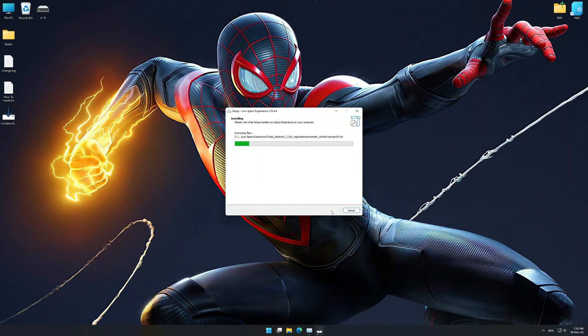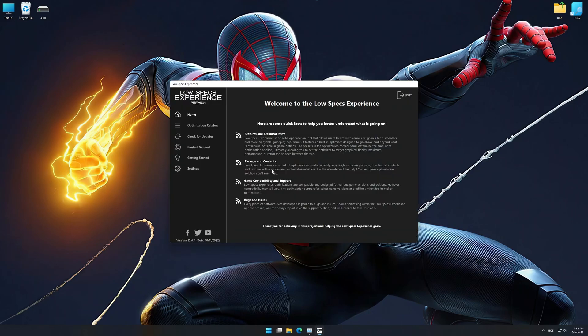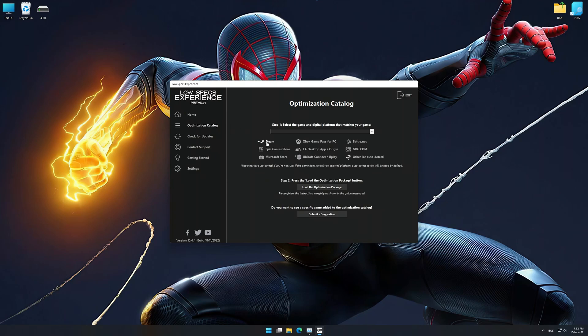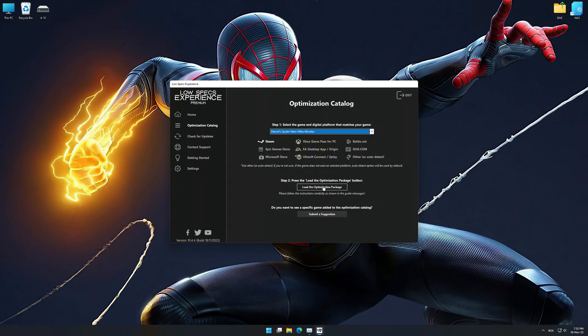First of all, start the installation process for the Low Specs Experience. Once it's done, start it from the newly created Desktop shortcut and select the optimization catalog. From the top of the menu, select the applicable digital platform, and then select Marvel's Spider-Man Miles Morales from the drop-down menu. Once that is done, press load the optimization package.